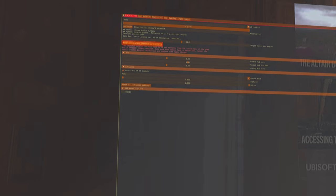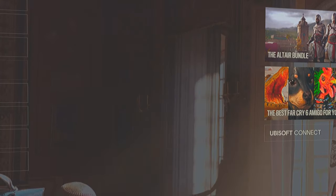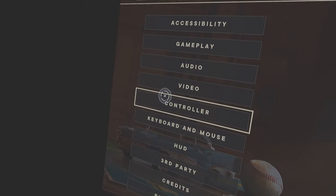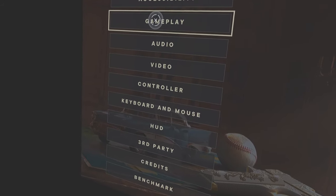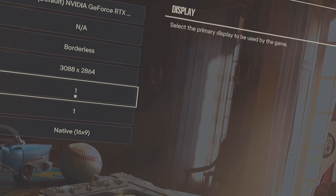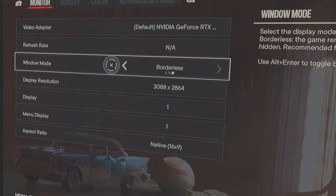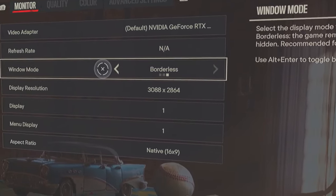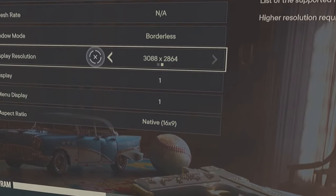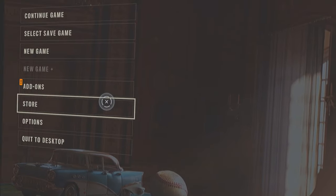A little pop-up will appear in purple — that means you've got to close it down by pressing both thumbsticks. Then go to options, then video. I've noticed that every time I start the game I have to pop in here and check everything. Go to the display settings and change it to borderless — it'll default to full screen. Then go down and choose your selected resolution, and accept the changes.